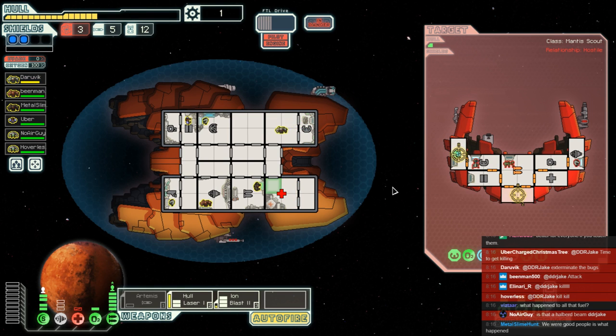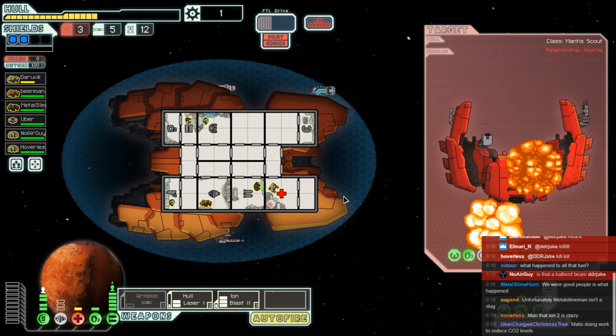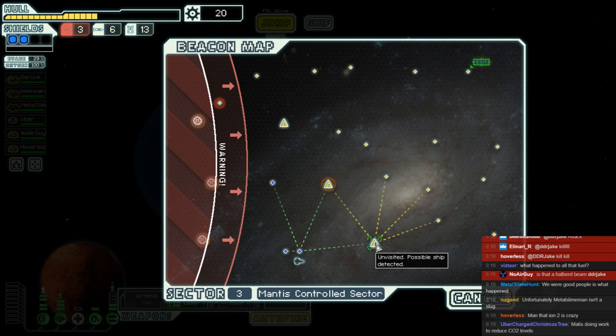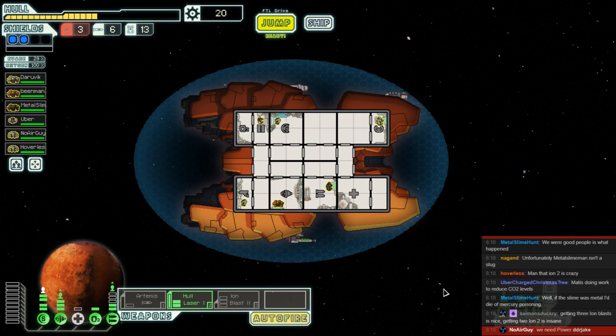Daravik, you're not able to dodge anyway — just kill the damn ship. That's kind of impressive what you did there. Ion 2 is indeed crazy — it is a method in itself, and one I can really get behind. It explodes — we don't get a lot for our trouble, but we do get something. Let's have captain heal himself up. We can't even afford a better reactor and that's something we need really badly, because just look at what we have to sacrifice to go forward with this build. It's heavy on the weapons this early on.